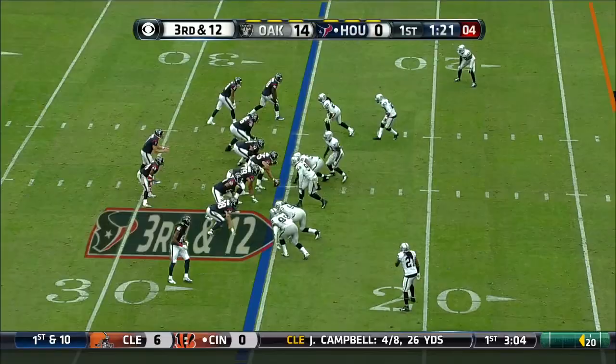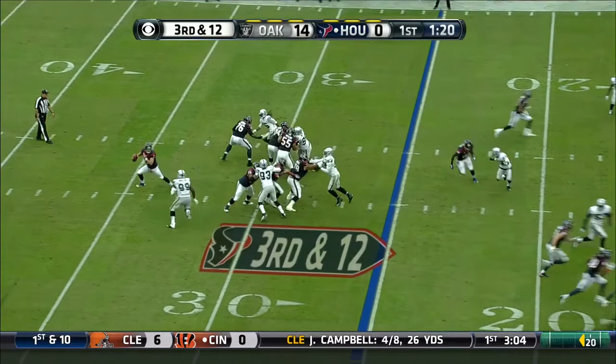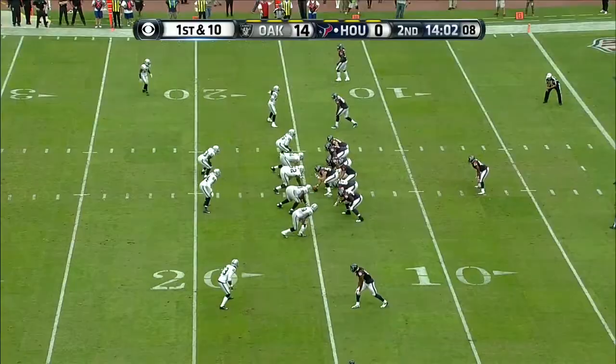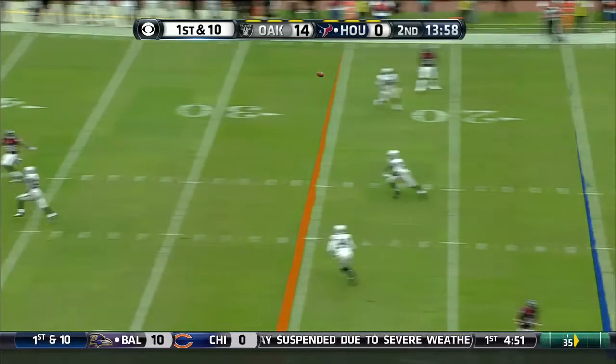Here comes Houston. They got him! Lamar Houston comes up with his fifth sack of the season. Tied and fumbled — Raiders cashed in both times. Play fake here on first and ten, go in deep to Andre Johnson at the 47-yard line, brought down by Mike Jenkins.